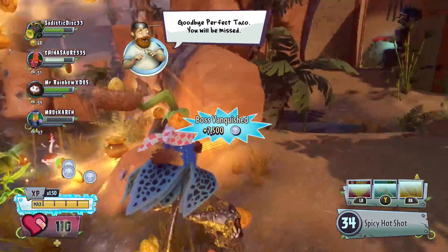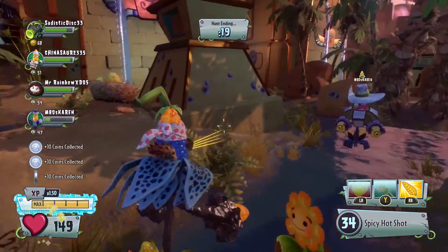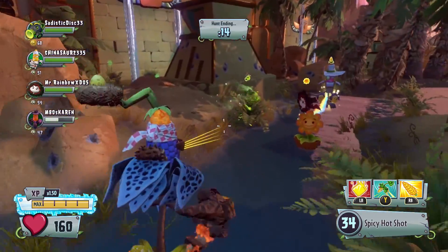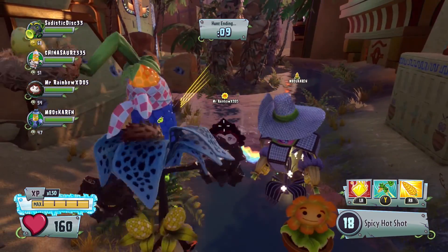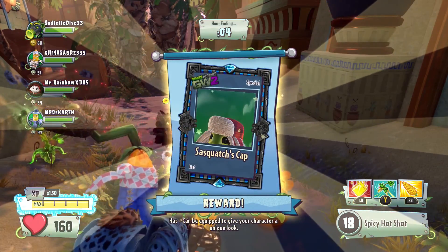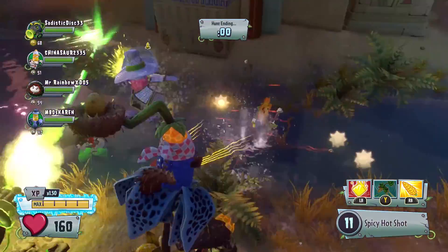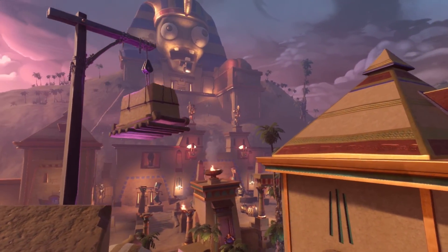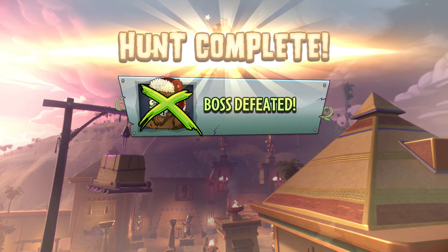15 rainbow stars! Woo! 7,500 coins! Oh yeah, we killed him! We killed him! Wasn't I supposed to get an achievement for that? Maybe we'll get it at the end. Hunt is ending in 10 seconds. Let's do some taunts — we killed the freaking Sasquatch! On the first run, we got the Sasquatch cap, the special hat for the Peashooter. Love that reward! Where's my achievement? We're supposed to get an achievement — it didn't pop up for some reason.